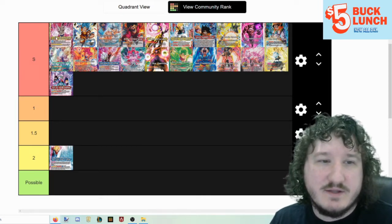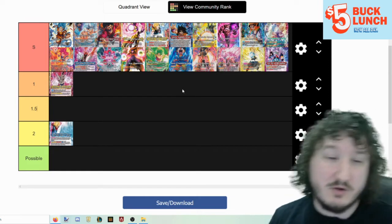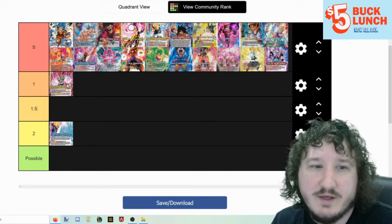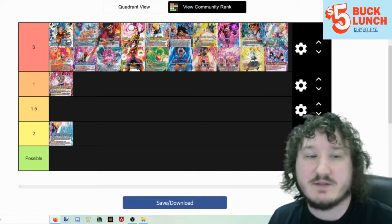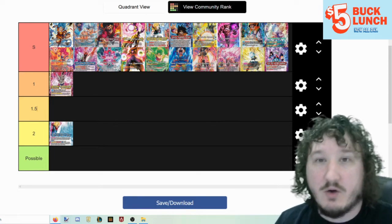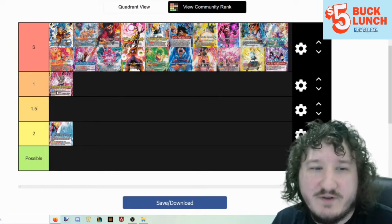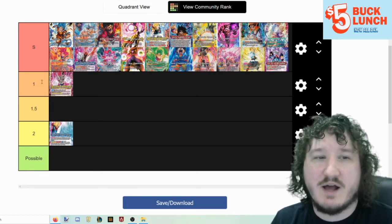Sun Shenron, the new yellow leader from this set, is 100% tier 1. The leader and the battle cards that go with it are all crazy. This is very close to being a tier 0 deck with the nerfing of a lot of other decks. It's possible it may end up taking over a little bit. It's countered somewhat by rush decks — Green Gohan does particularly well against it — but it's a very scary, easy-to-play deck and it's going to see a lot of tournament presence.